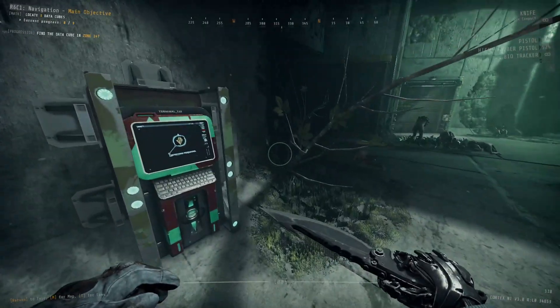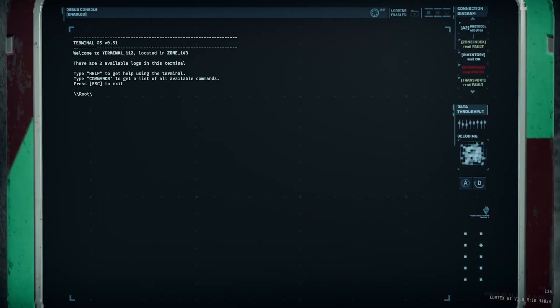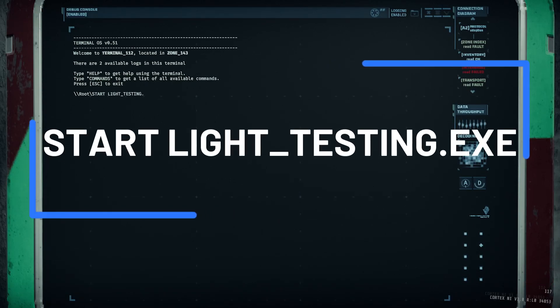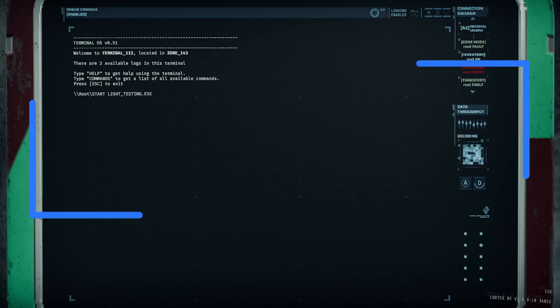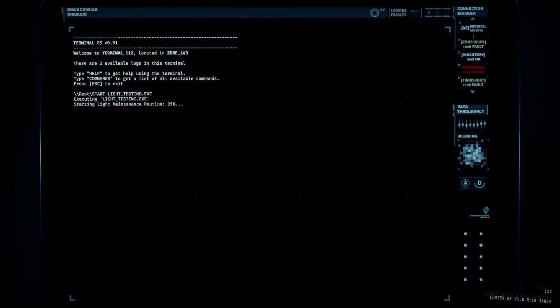Moving away from those three commands, let's start talking about the ones that have a little bit more impact on the level. These are more miscellaneous commands, but the fourth one is going to be startlighttesting.exe. Putting this command into a terminal in any level will turn all of the lights off for the remainder of the mission, so you will be surrounded in pitch black darkness.